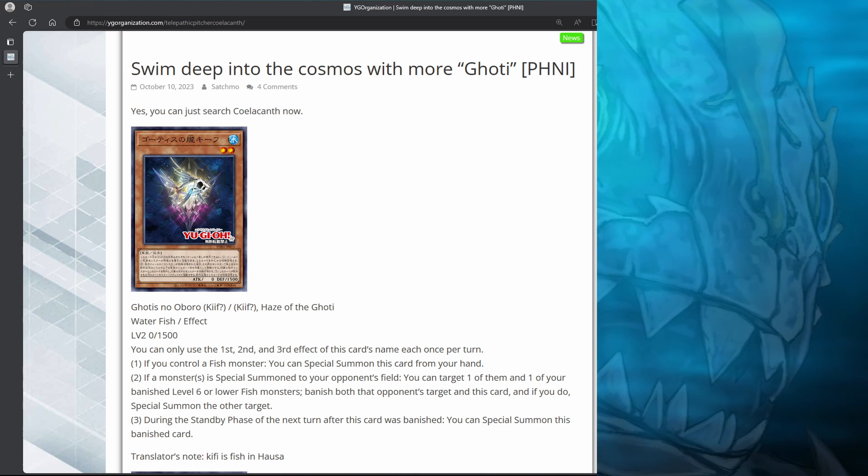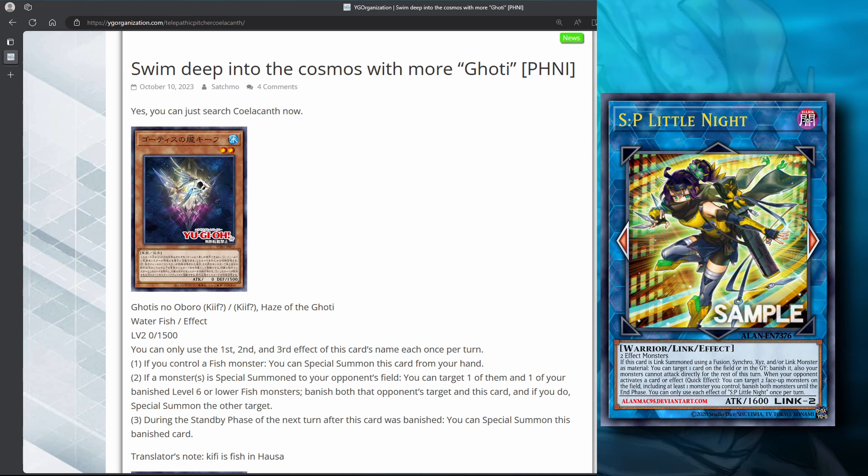The third effect is: during the standby phase of the next turn after this card was banished, you can special summon this banished card. So just like your Goatee tuners, this card just keeps coming back during the standby phases. Another way to look at this card is it's kind of like an SP Little Knight or a DPE — you're going to make your opponent go negative 1 by removing their card, and then this card just keeps coming back while giving you card advantage.